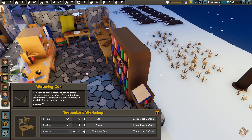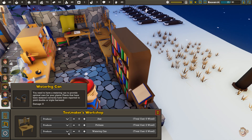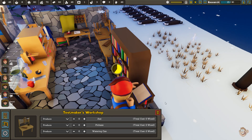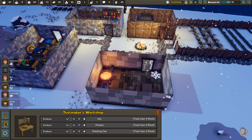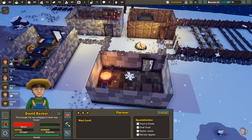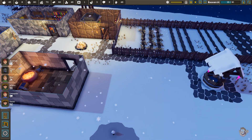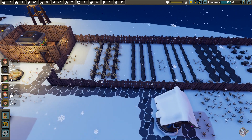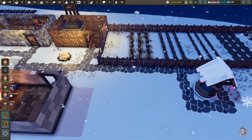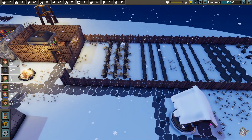In the tools section we have a watering can now. It says you need to have a watering can to provide optimal care — plants that have been watered correctly have been reported to do double or triple harvest. I haven't paid much attention to it yet, but I did make some watering cans for my farmers. Every once in a while a farmer will go fill it up at the well and pour water on the plants. I'm sure it's giving bigger yields but I haven't confirmed that yet.